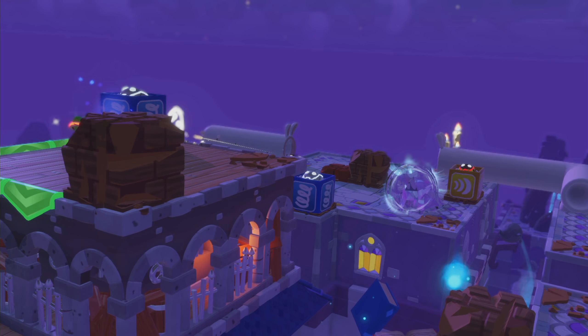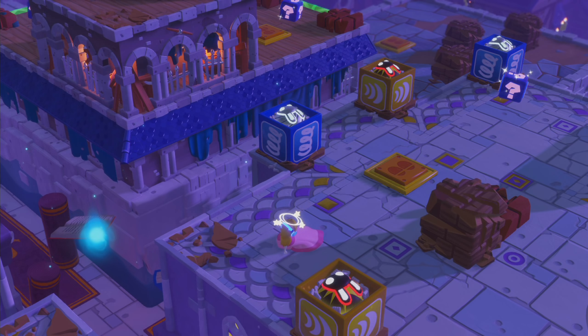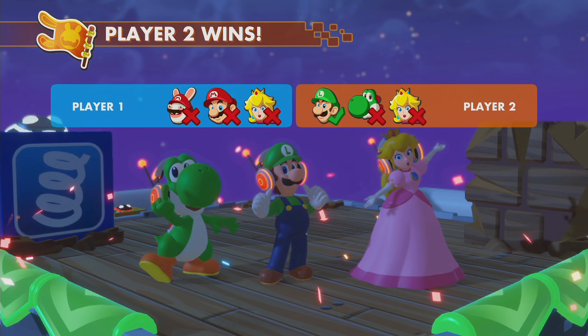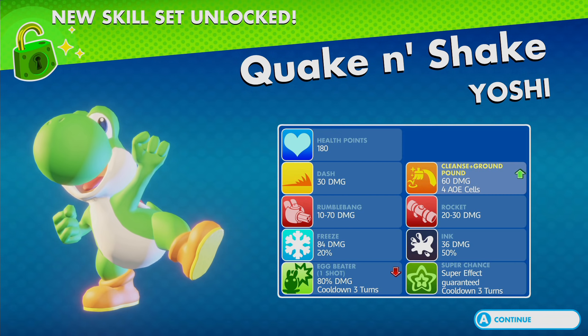Super chance - not great. Okay, it does a lot more damage than what it said. Wow - Luigi with the high ground because I had a high ground bonus. It's 55 damage, but then the high ground bonus gave him a lot more. I should have just stood there.